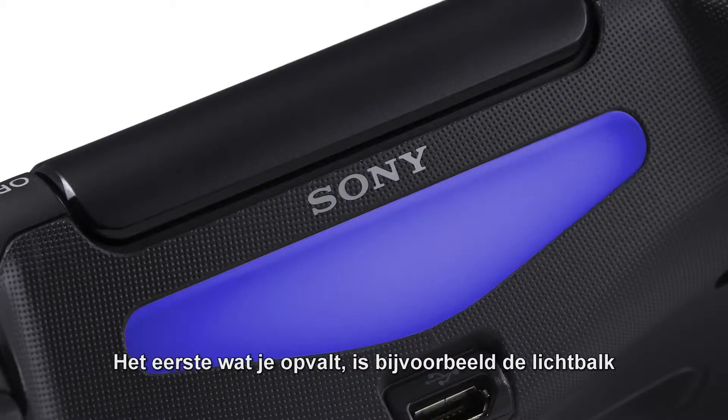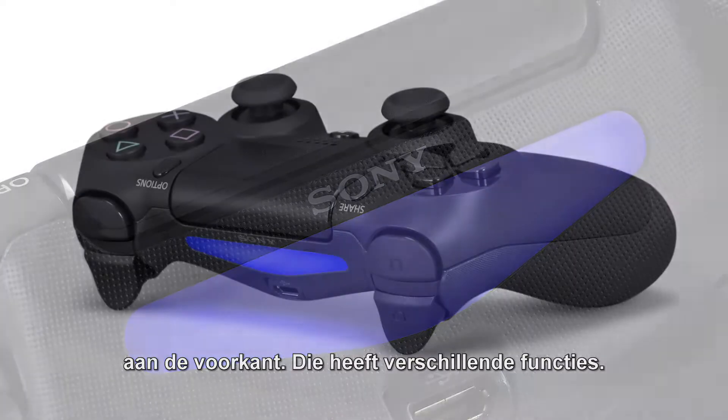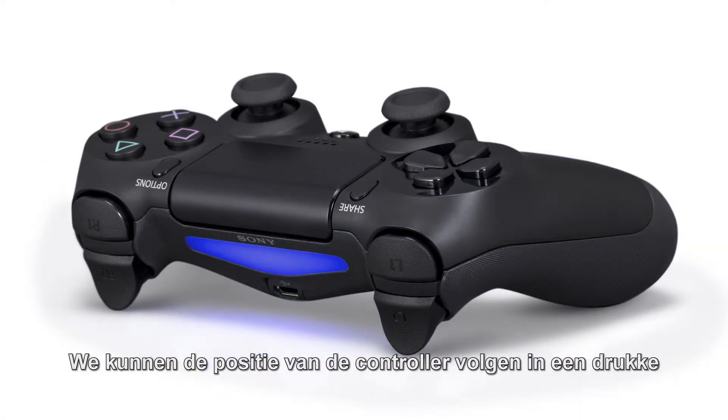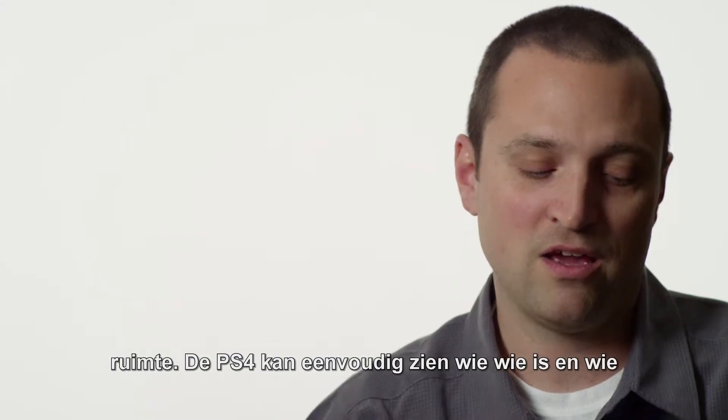The first thing that you notice is the light bar at the front, and this light bar has several functions. We can track the position of this controller with multiple folks in the room. It's very easy for the PS4 to identify who's who.